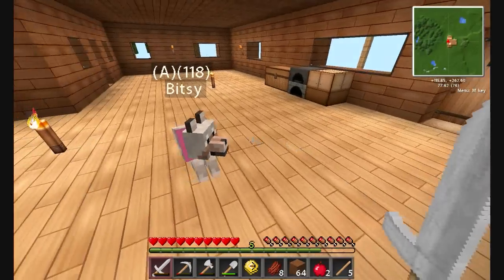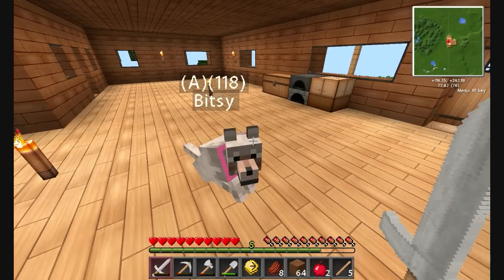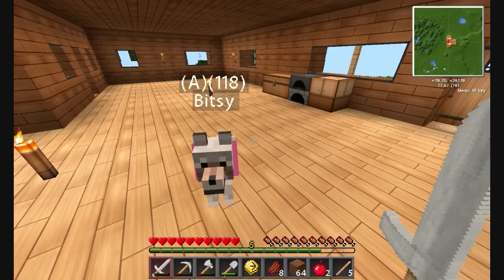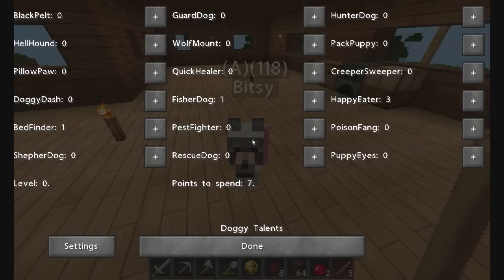The first thing you might notice is that Bitsy's changed colors a little bit, and she's wearing a pink collar. You might also notice she doesn't have an I for incapacitated anymore — she is A, A for aggressive. Let's go ahead and right-click on her with our stick, not our bone, and take a look.